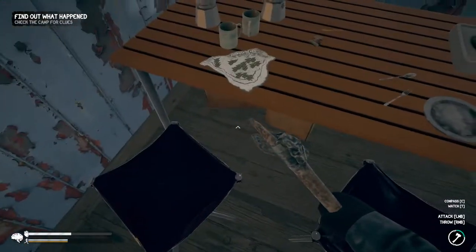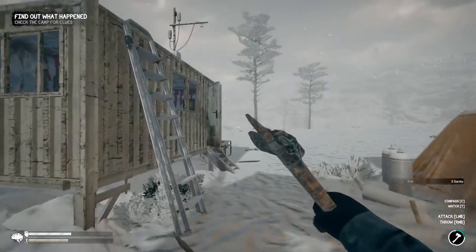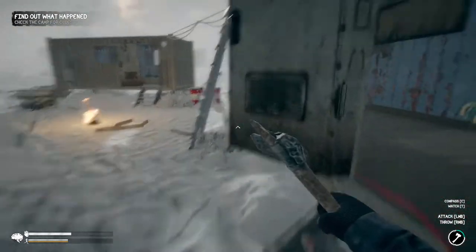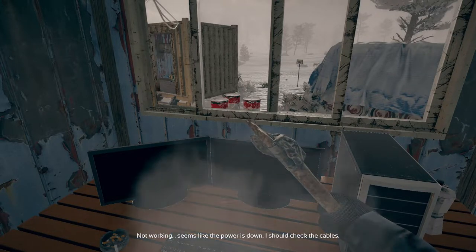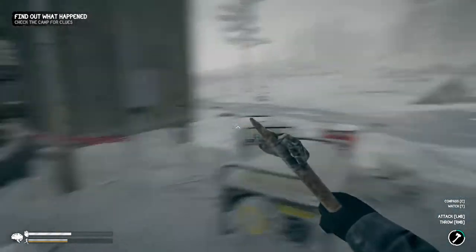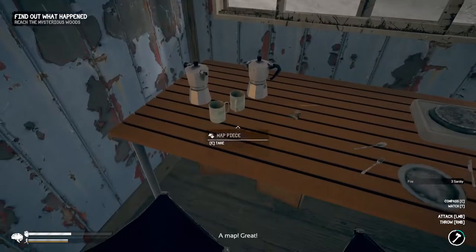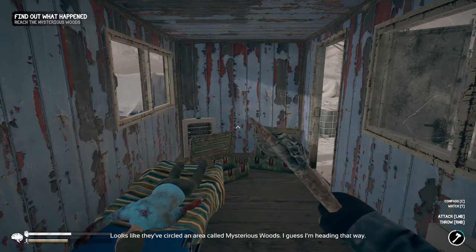I need to figure out how to connect the wires. I'll turn on the computer first — not working. Seems like the power is down, I should check the cables. I can't fix them — no way to fix this. It says to check the camp for clues. Let's see what the map does. Okay, they've circled an area called Mysterious Woods — I guess I'm heading that way. I'm wondering if I can get past this area or if I need to go around.